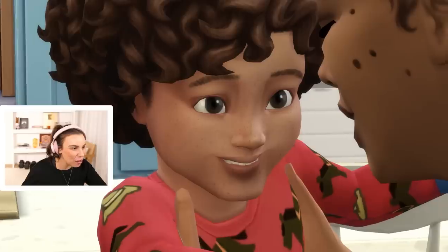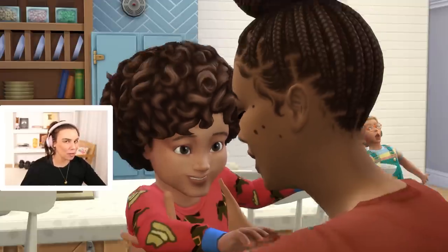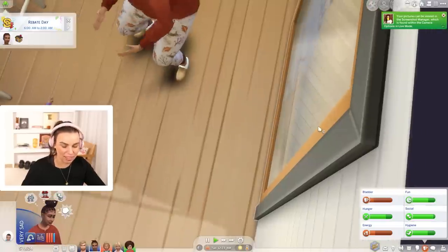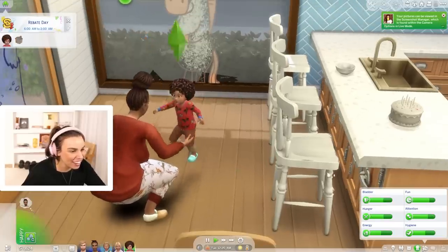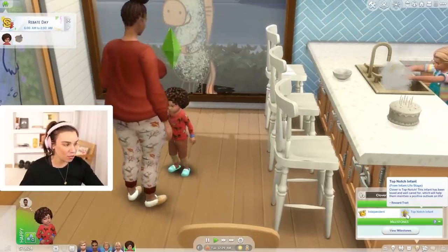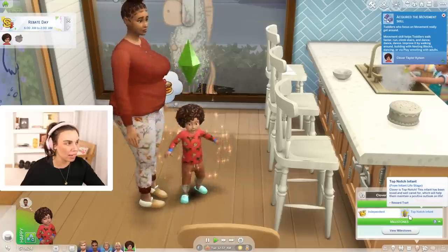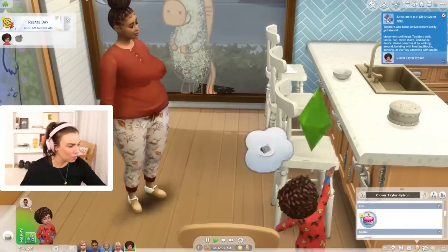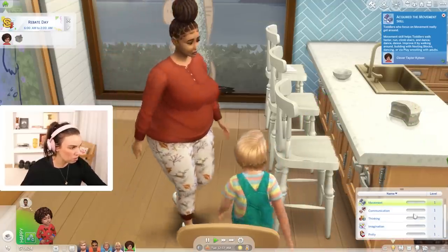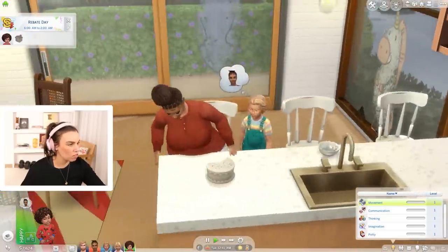Clover has Yasmin's hair — oh my gosh, and freckles! I was hoping Clover would look more like Yasmin because the other two looked so much like Kyle. That's really cute! Wow — they still aged up as a top-notch infant even though they didn't get through all of those milestones. 'Already acquired the movement skill' — cool! What's our bonus? I thought it really wouldn't go that well but it's gone very well!